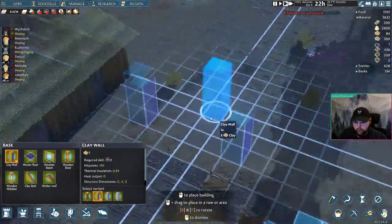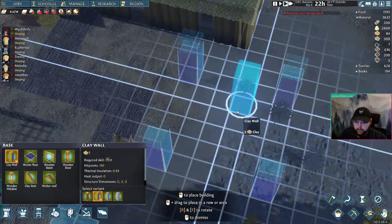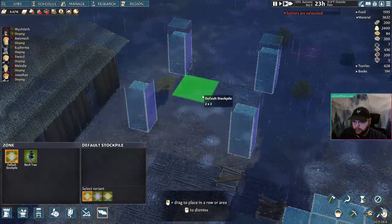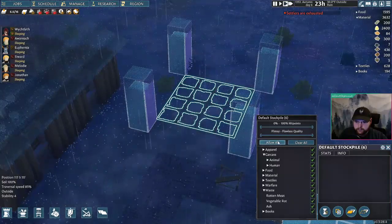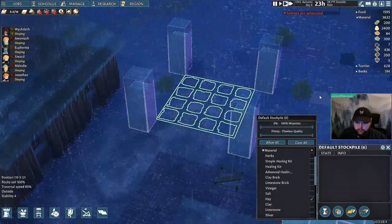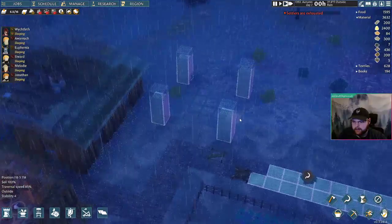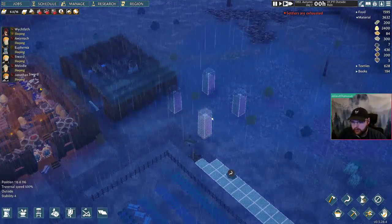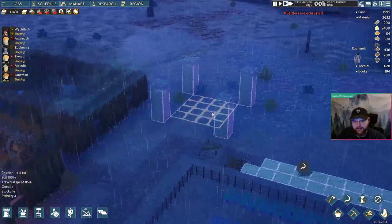All right, let's go. Make it four by four — this'll just be for hay. We'll need to build little resource stockpiles. You could make multi-layered ones as well — just put stairs along the outside and make it a spiral staircase. That would be cool.